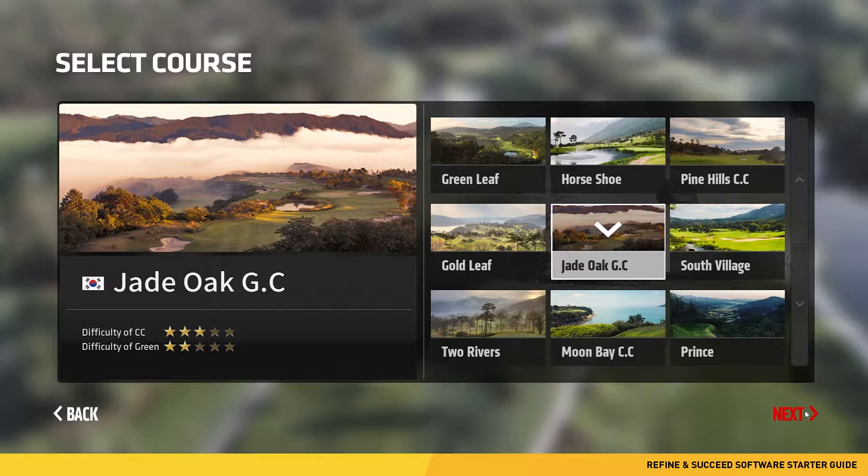Here you are presented with a course selection. You can choose from five courses in Refine: Horseshoe, Greenleaf, Pine Hills, Goldleaf, and Jade Oak. You get an additional 15 courses — 20 total — with Succeed. All courses are non-US.